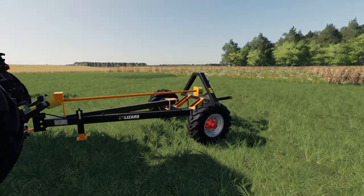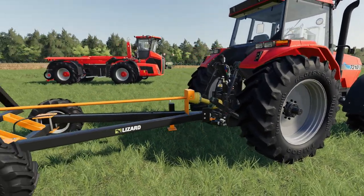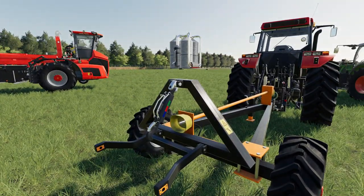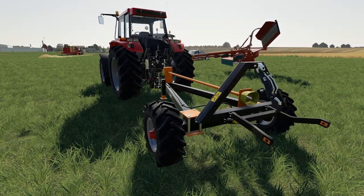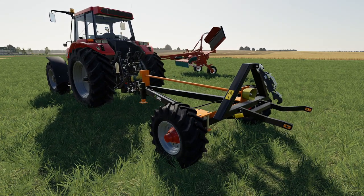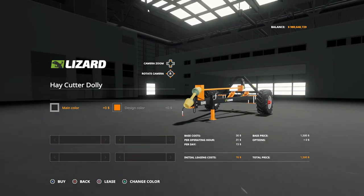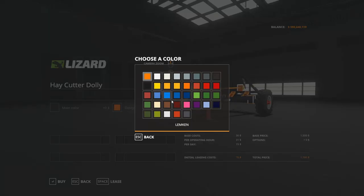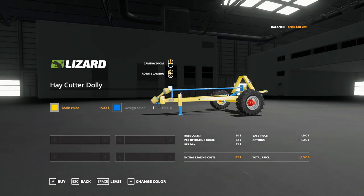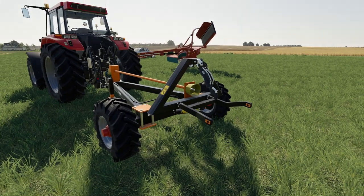This here is the Lizard Hay Cutter Dolly. What it allows you to do is take a smaller tractor that maybe wouldn't be able to pull a certain three-point implement and allow you to do it now. It's got a PTO that runs the full length and a three-point hitch on the back. You're still going to need the horsepower to pull it, but if it's a weight issue causing you to lose traction up front, this will take care of that. You'll find this in your miscellaneous trailer area. The Hay Cutter Dolly is $1,500, with standard Lizard colorings. With both design options it's $2,500; without, $1,500.